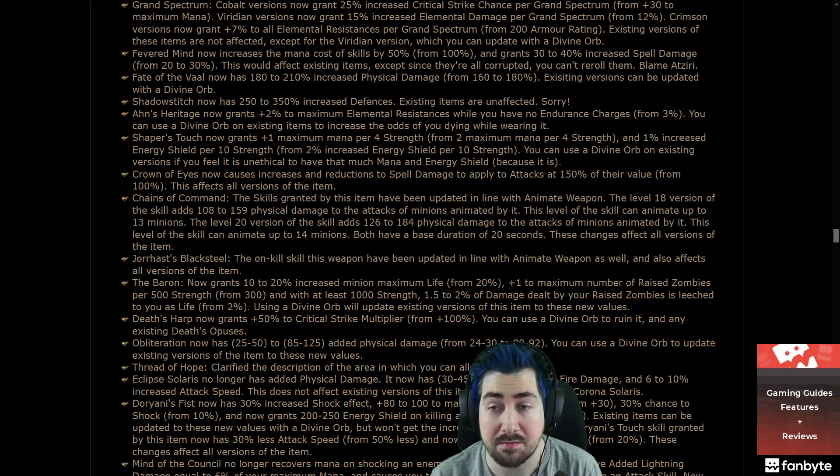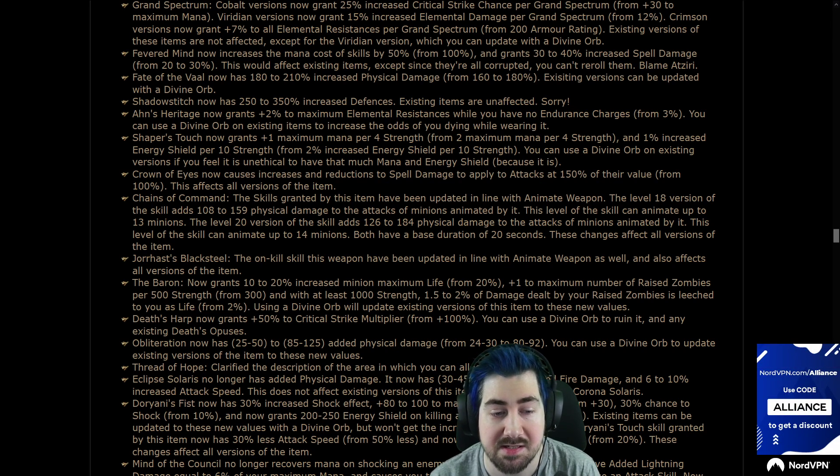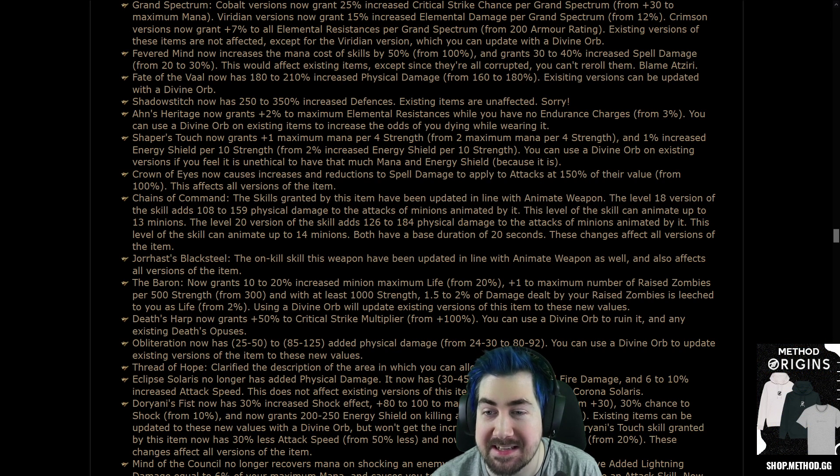It's still really good — it still has life on it, it has high armor, so it's really good with Vaal Molten Shell. Shaper's Touch now grants plus 1 max mana per 4 strength from 2, and 1% energy shield per 10 strength from 2.